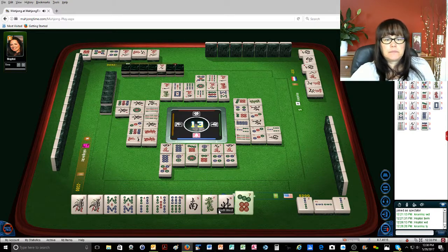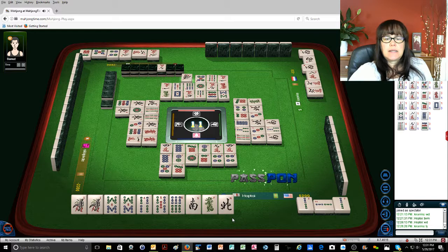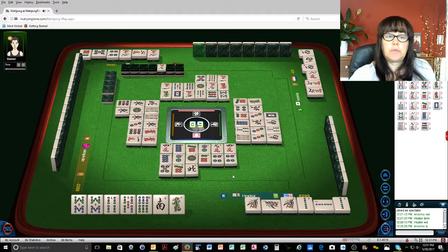East wind. Seven dots. South wind — darn it. One bamboo. Pon! It'd be really nice to draw another bam. A four bam would be ideal — four, six bam would be perfect. Because then we could clear a two characters. Pon! Chin-insu.